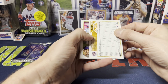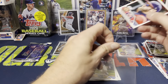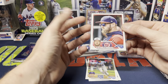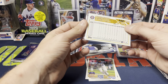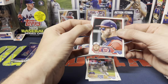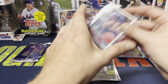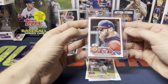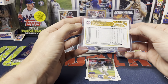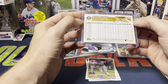We got Cooper Hummel, Thaddeus Ward, Jordan Walker rookie debut, Mark Melanson, Alex Cole rookie, cutback at home, Seth Lugo, and we pulled an SSP — Steven Strasburg SSP. This is the first one I've actually pulled for myself. It's a shame with Strasburg — unfortunately his career just derailed with injuries and he just hasn't been able to make it back.